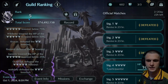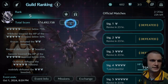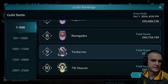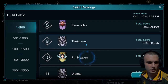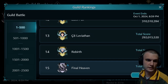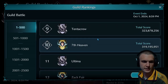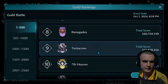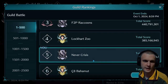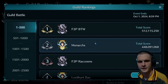As you can see here, we're 18 minutes into the final day and we are sitting in 5th place. To show some support to the top 15 guilds currently: Final Heaven, Rebirth, Leviathan, Black Bear, Ultima, 7th Heaven, Tentacrow, Renegades, Legion of Seven, Bahama, us — Never Crisis — Blockheart Zoo, Free to Play Raccoons, Monarchs, and free to play by the way.